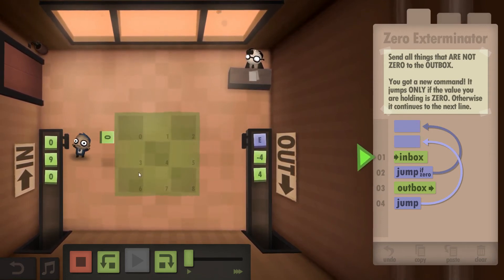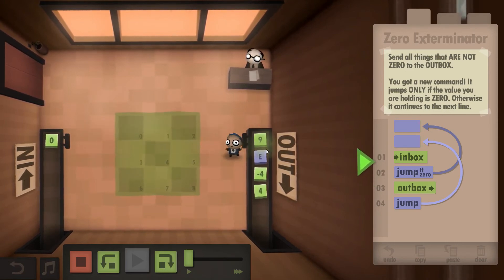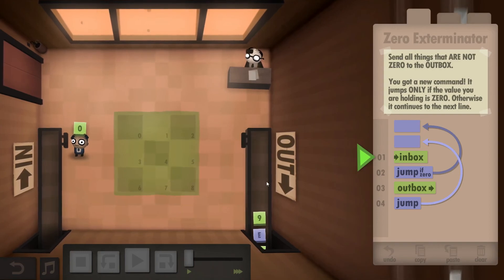This is a zero, so he's just going to discard it right away. Same thing here. Nine again — it's not a zero, so boom, to the outbox. And a zero, it gets discarded again. And that's all our input.